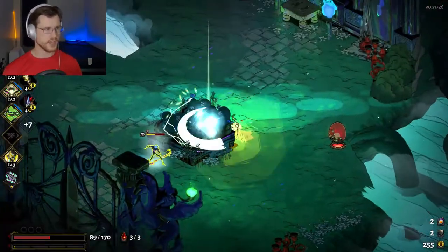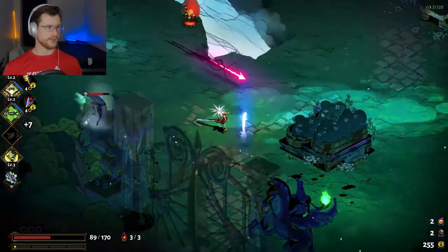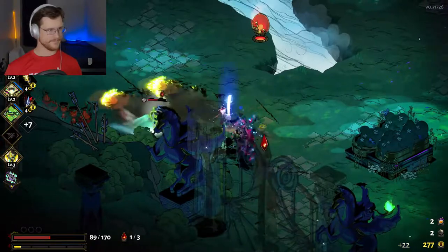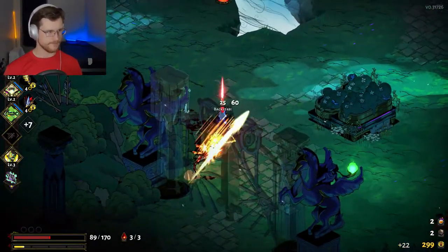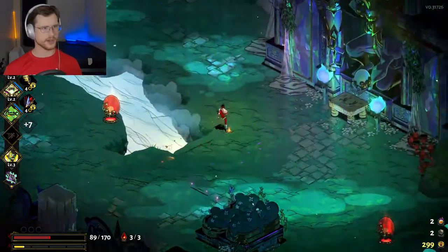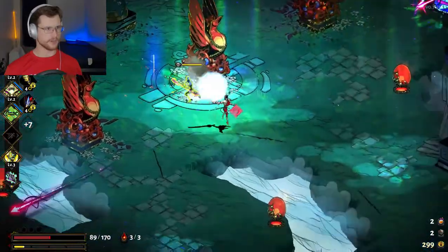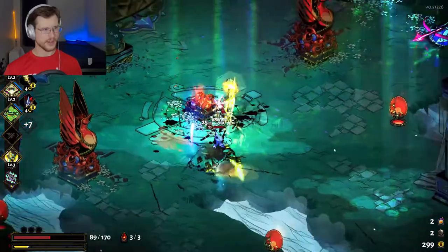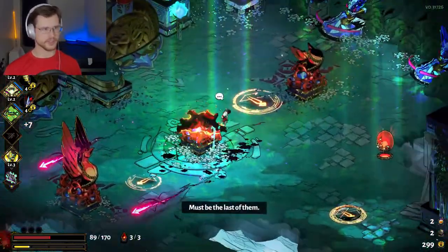This is exactly what I need — I need to see some Hermes. I want to be able to show some of the buffs that Hermes offers as well, and in order to do that I obviously have to find him. There we go. Elysium is a very hard map because everything does a lot more damage. You can see Athena's still coming in and giving me a hand every now and then with a nice timely deflect.